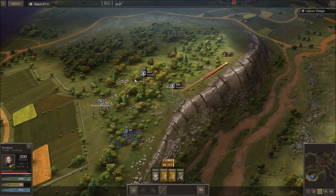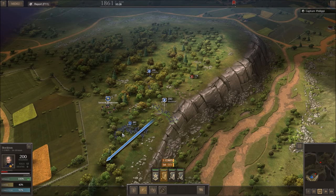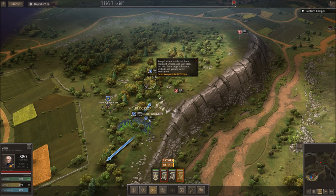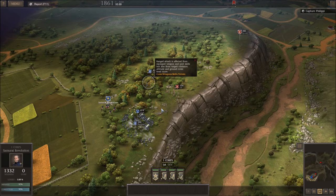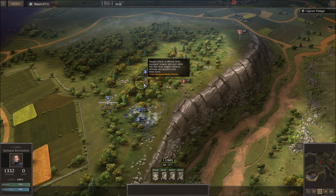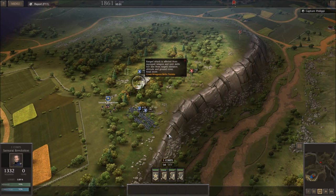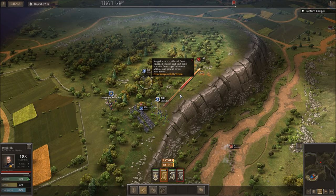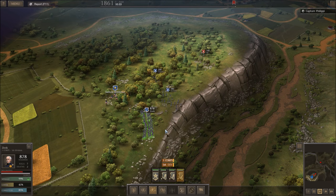There we go — taking some shots. Got the first kill of the war! Are they charging? Wreck them! Get back here — these guys can fire. Range attack. Attack! There we go. Now I can go back at them. There are guys coming from this side. We'll keep these guys here. Skirmishers can go up here. There we go.